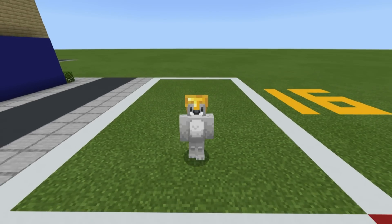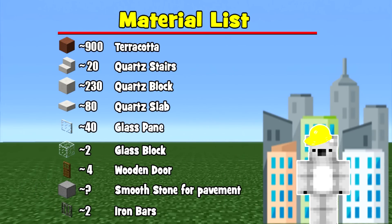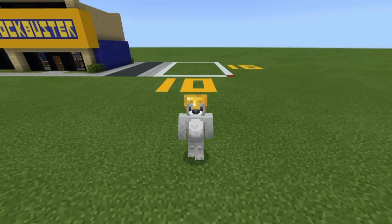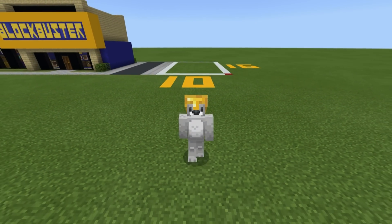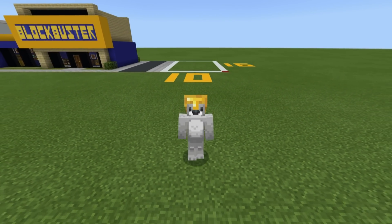Just before we begin building, here are all of the materials that you will need to make your townhouse. Please make sure that you have access to all of those and enough of them, and do bear in mind that you can make this build any color — swap out that terracotta for your favorite block of choice, whether that be any color of concrete, which looks great in every single color, any color of terracotta, or anything you want to use in between.